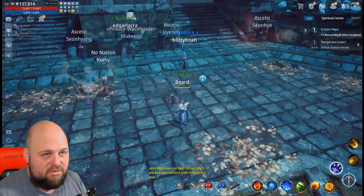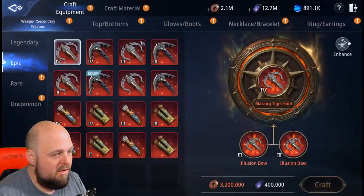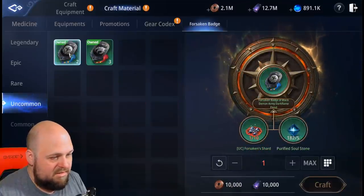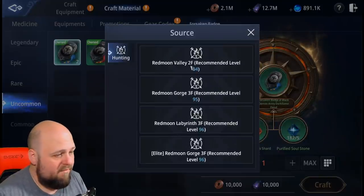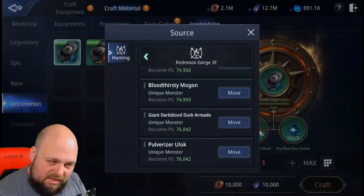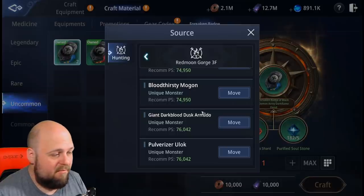In terms of another way to get the badges, if you go to crafting you can craft the forsaken badges. For the uncommon ones you need these fragments. I've done some testing — the reason this video is coming in a little late. So far I think I've gotten one of these; I think it dropped from a unique, I don't think I got it from a regular monster.